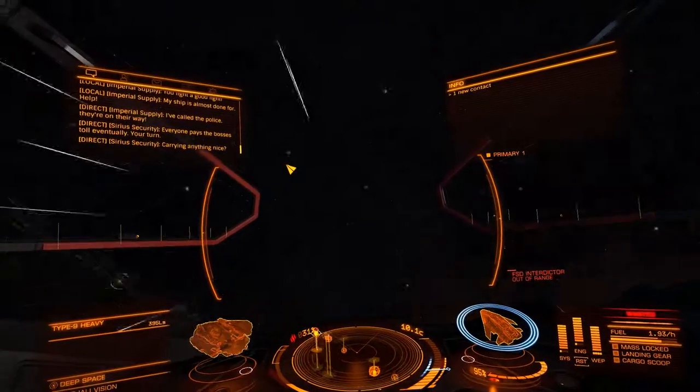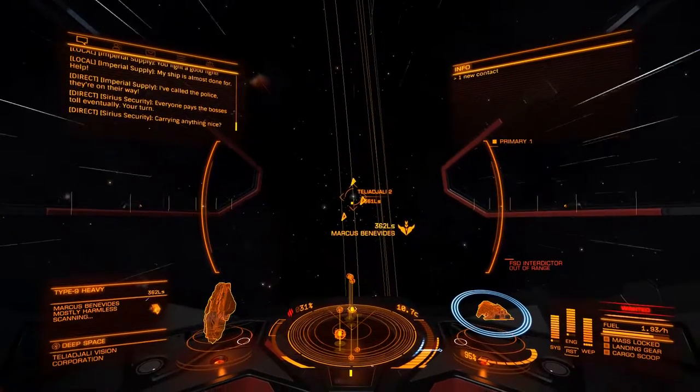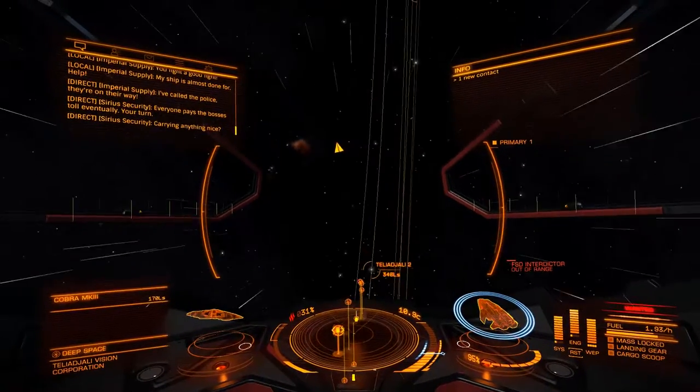So here we have another Type 9 — two Type 9s actually, that's kind of cool. Both of them are not Imperial supplies, not what we're looking for.